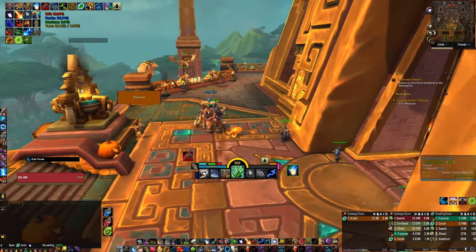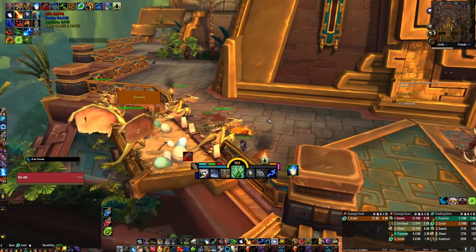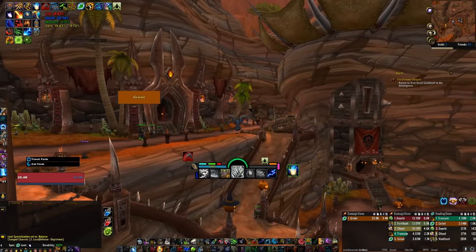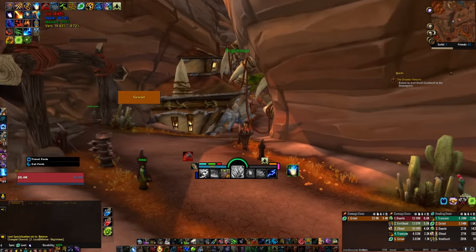Previously, you had to have items transmogged in order to use the appearance, meaning you couldn't change your cat form unless you were feral or bear form unless you were guardian. In the most recent patch, however, that is no longer the case, and you can now freely customize your forms through the barbershop.